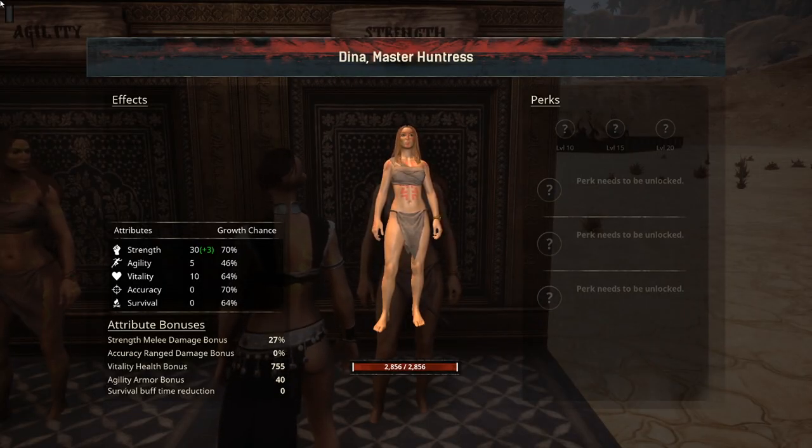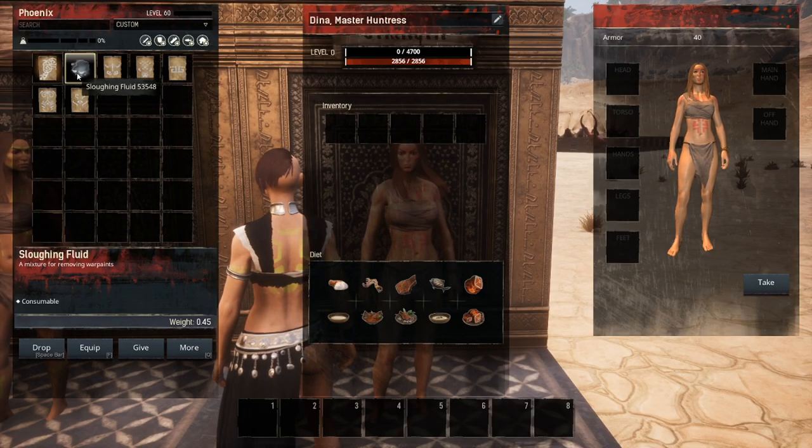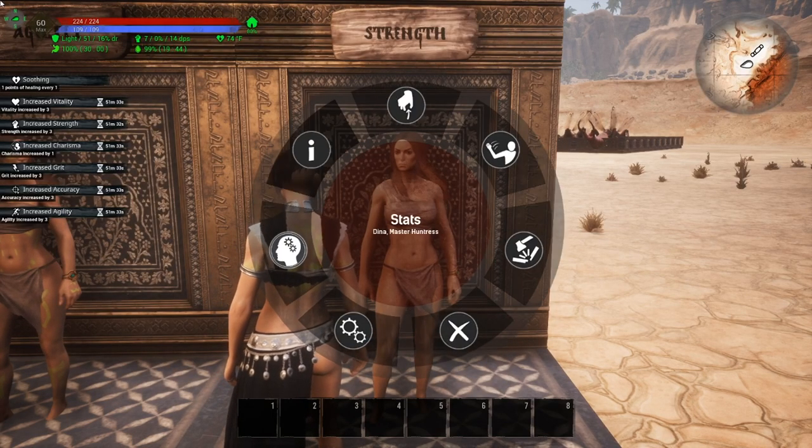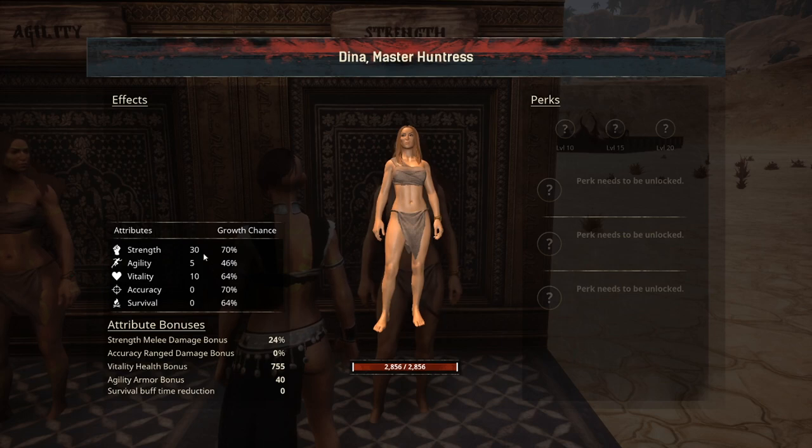Additionally, thralls wearing buff war paint do actually receive the buffs to their attributes as well. This Dina Master Huntress has an additional three in strength, and if we use the sleuthing agent to remove her war paint and go back in to double check, you can see that additional buff has been removed.